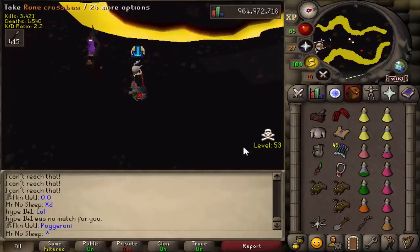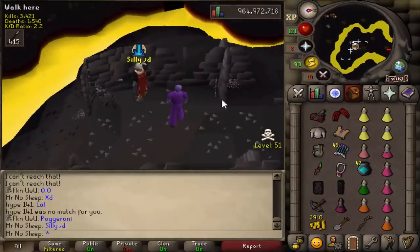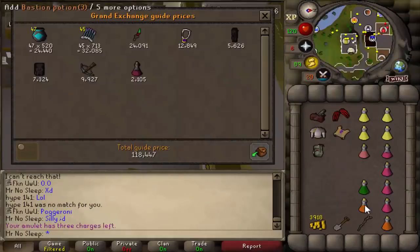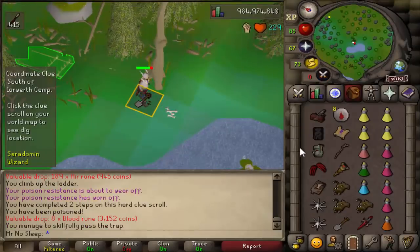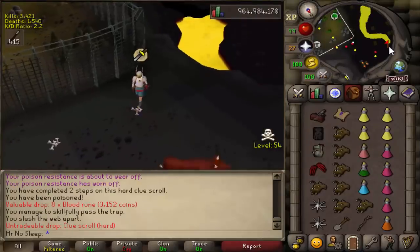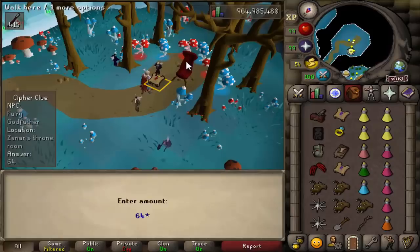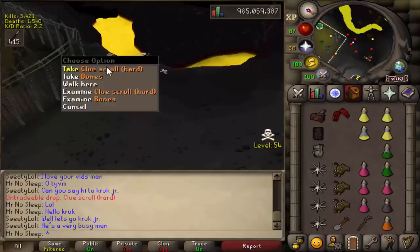For this video, the worlds I was using most of the time were either 420, 416, or 373. I do use total level worlds whenever I'm in the wild whenever I want to see people, and most of the time it works out. What I noticed about this spot in particular is that these hellhounds not only drop hard clues, but they're also standing right next to multiple hard clue locations.